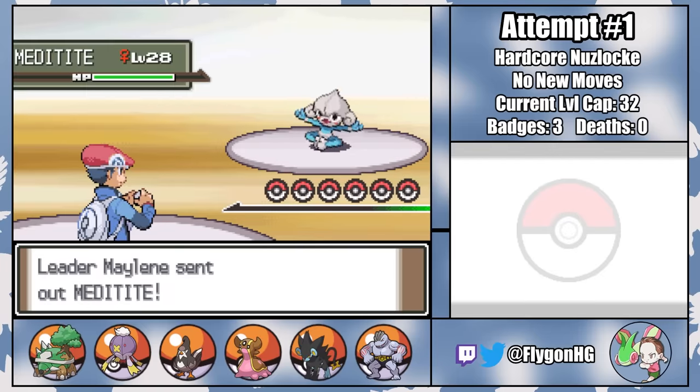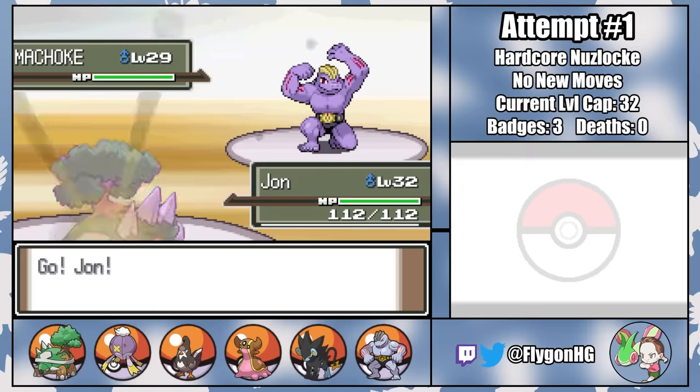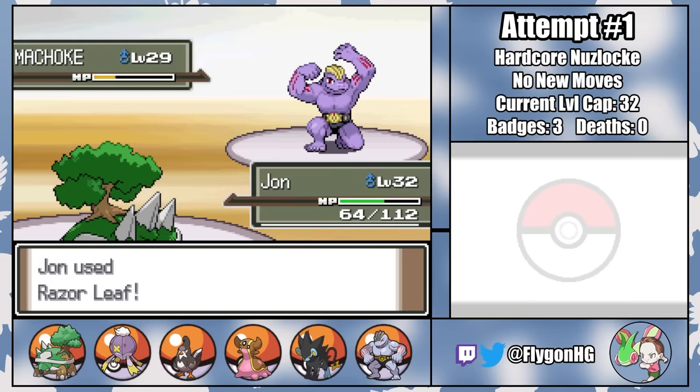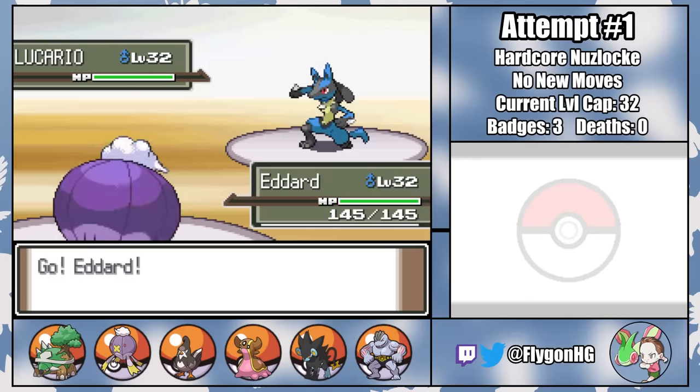Against Maylene, I lead with Sansa — a single Wing Attack KOs Meditite. I switch to Jon, now a Torterra, on a soft Rock Tomb, and our Razor Leafs do far more damage than Machoke's Strength. Lucario comes out last, so I switch to Adard, now a Drifblim, who's immune to all of Lucario's attacks except Metal Claw. By switching between Adard and Jamie the Luxray for Intimidate three times, we lower Lucario's attack by three stages. With Lucario's power drastically reduced, Gendry the Gastrodon gets the KO with two Mud Bombs, winning badge four and keeping the run deathless.